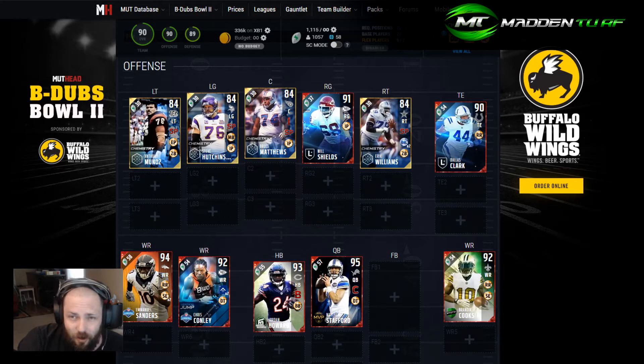These may be a starter, a backup, or a wide receiver three — whatever it may be. Or maybe you're looking to downgrade somewhere to take coins and upgrade somewhere else. Here are the best players in my opinion under 20,000 coins. This entire team — no backups, no fullback — costs 336,000 coins on Xbox One.